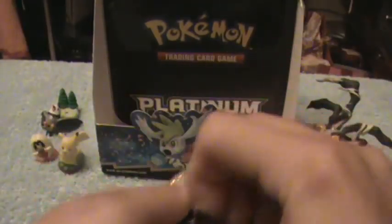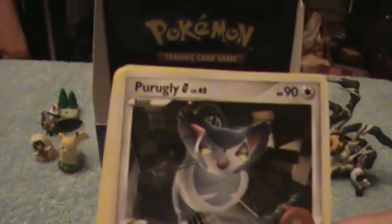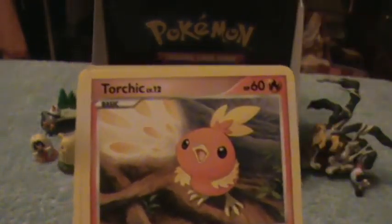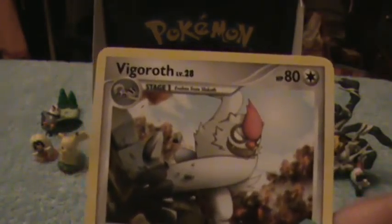Oh no, the last one in the booster box. Let's hope for a Shaman Landform Level X. Here's a Chimchar, Skiddy, Purgley, Lotad, Torchic, a Remorade, reverse holo, and a Ninetales as our rare, Lucario, Stadium, and a Vigoroth.